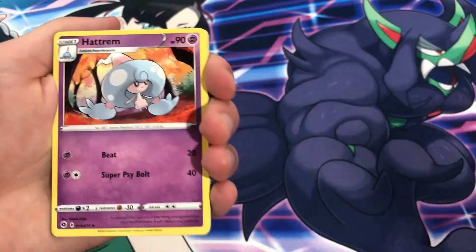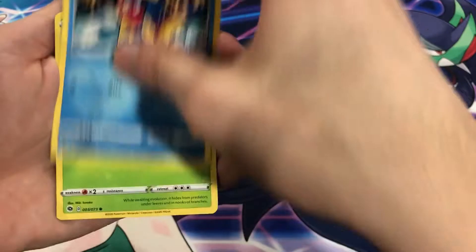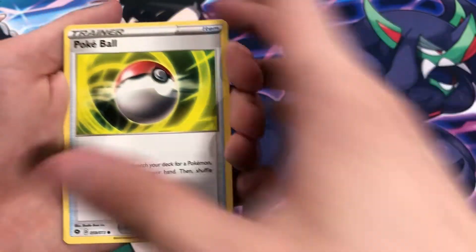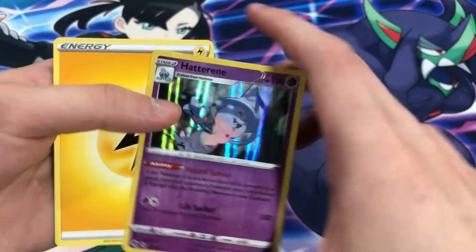Pack three: Beedrill, Solenim, Hattrem, Potion, Carvanha, Kakuna, Weedle, Poké Balls, and a reverse Scraggy. How to read — how to read.